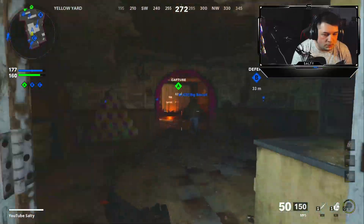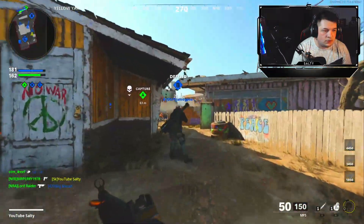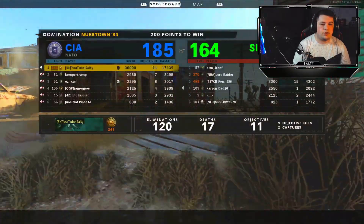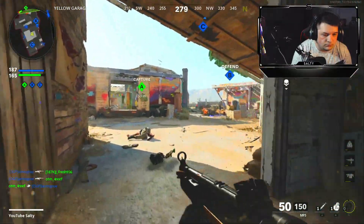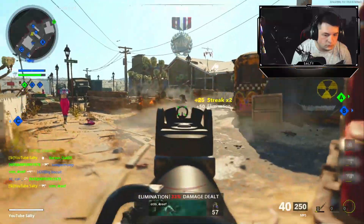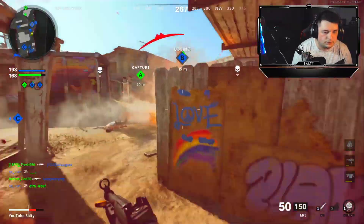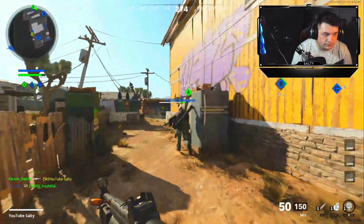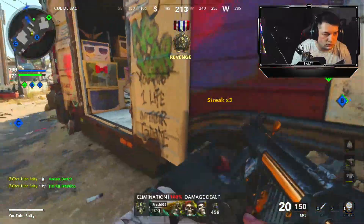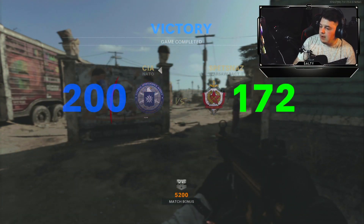118 kills, damn. We just need to hold B for a little longer. Wait, do we have a chopper gunner? Or is that their chopper gunner? Oh, we have one — let's go! Please destroy their attack chopper with it though. Huge! 123 kills and we're gonna get the dub — not much more you can ask for, except when Carson Dad camps in a corner with a Stoner.